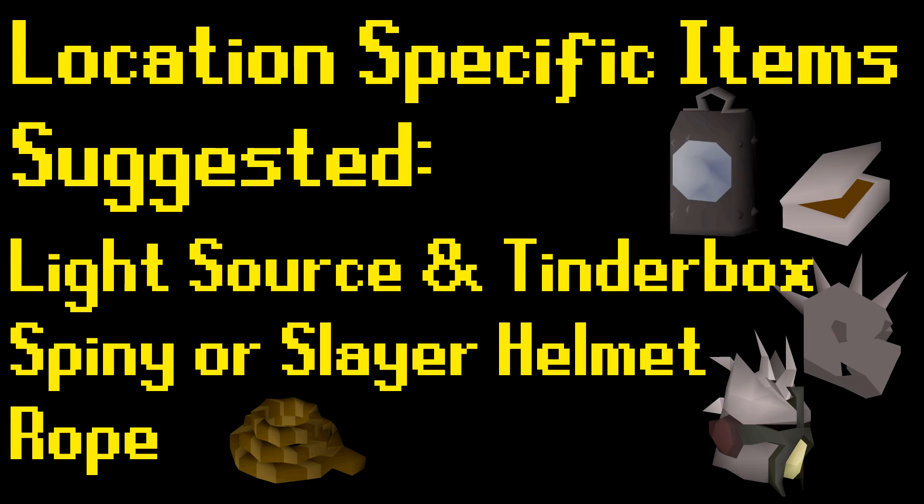You should also bring a closed light source, like a bullseye lantern or candle lantern. You may also want to bring a cinder box in case your light source is extinguished. A spiny helmet or slayer helmet is also recommended, due to the wall beasts that preside in the same area.